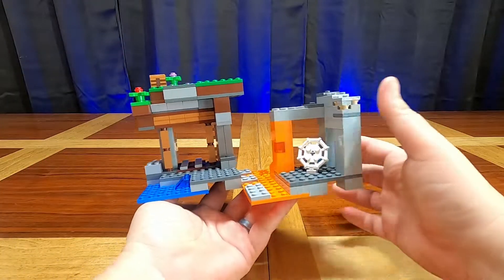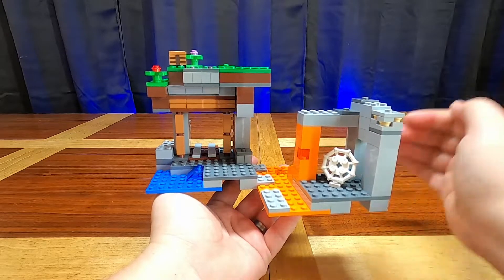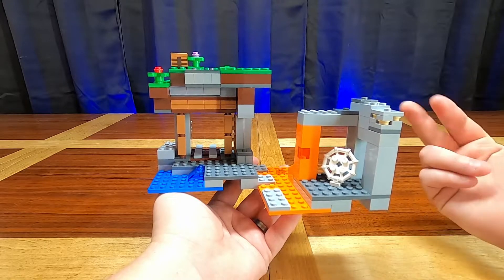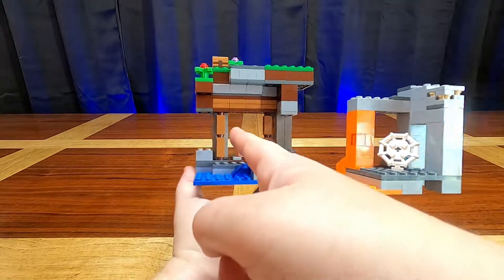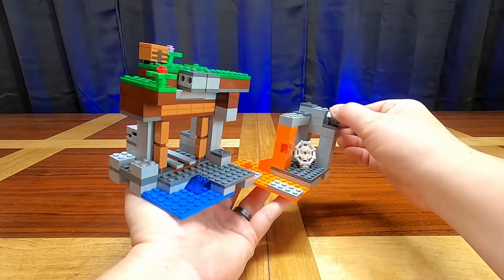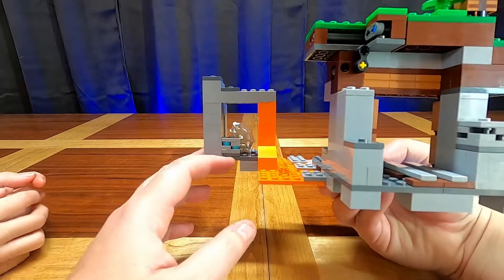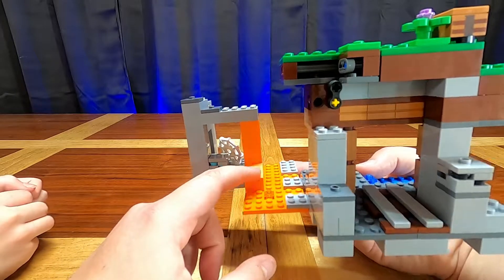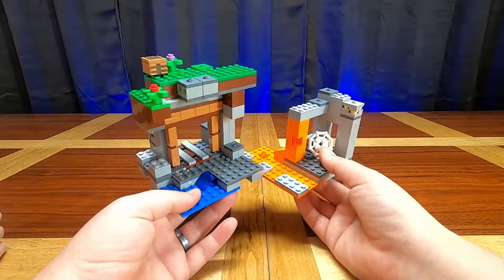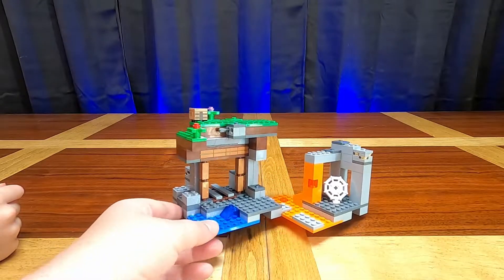Getting down to the actual set itself — it was more fun to build than I thought it was going to be. This was the set I was least excited for because it just doesn't look like anything special in the box. It's the Abandoned Mine, or as Minecraft players know it, the mineshaft. You've got the standard mineshaft entrance here. I'm happy to have the cobweb addition, and you do get an iron block, a coal block, and a diamond block. I'm actually most excited for the orange pieces because I don't have a lot of orange in my collection.